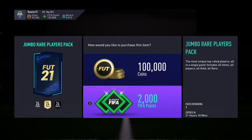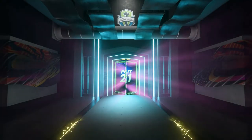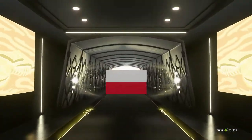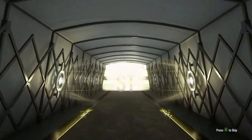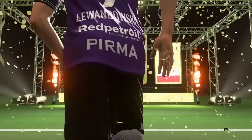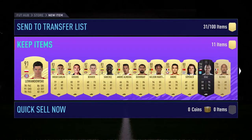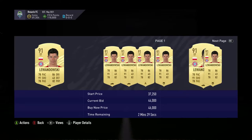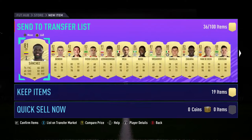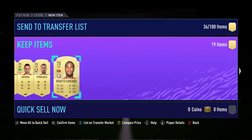We put all the fodder onto the transfer list — not keeping it for that sort of money. Into the final two packs, and again we were doing well today. Lewandowski comes out, 91-rated — that's some pretty good luck with these 100K packs. I mean it should be the norm for value packs, but we're just so used to getting ripped off. It's a really good deal.